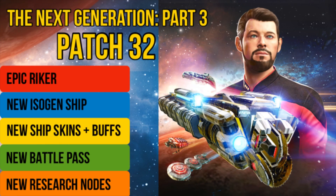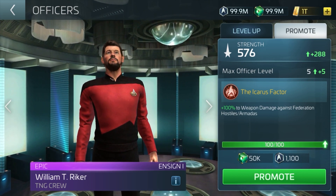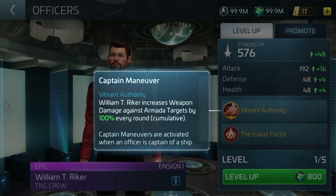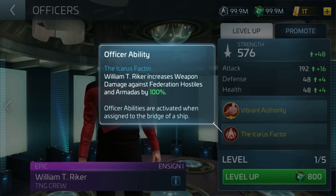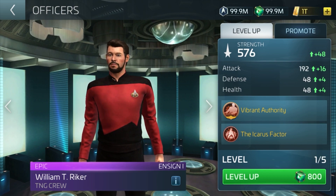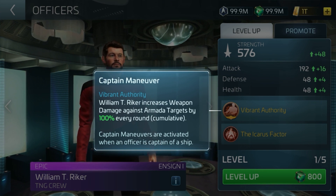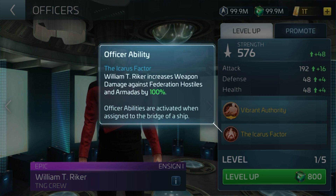Let's move on to a brand new officer — introducing epic William T. Riker. Riker pairs well with other TNG officers and will mainly be used for powerful armadas and hostile hunting. His main ability, Vibrant Authority, will increase damage against armada targets by 100 to 140 percent per round — this is a cumulative figure. The Icarus Factor increases damage against federation hostiles and armada targets by 100 to 300 percent. Interestingly, against federation hostiles Riker does damage against his own faction. He is a decent officer with armada and PVE abilities and over time we'll see how popular he is.